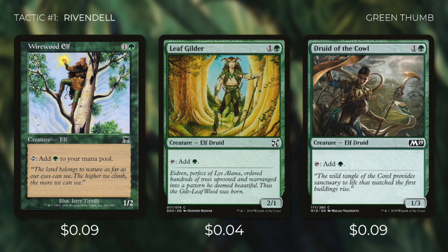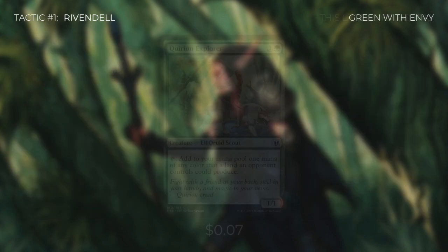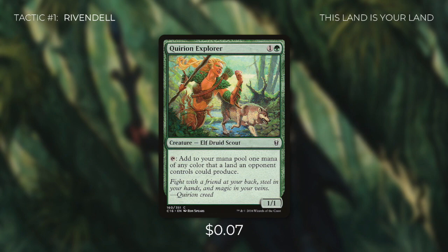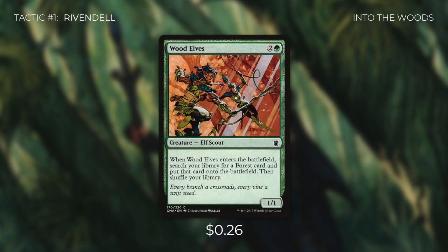We've also got elves that cost two and tap for a green: Wirewood Elf, Leaf Gilder, and Druid of the Cowl. We're also running Elfhame Druid, Quirion Elves, and Heart Warden, each of which tap for a green. Heart Warden has the upside that we can pay two and sacrifice it to draw a card. Next up is Quirion Explorer, which can tap for one mana of any color that a land an opponent controls could produce. And finally there's Wood Elves, which searches our library for a forest and puts it onto the battlefield.